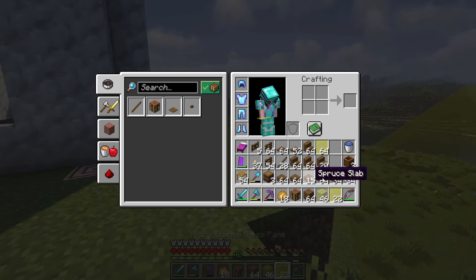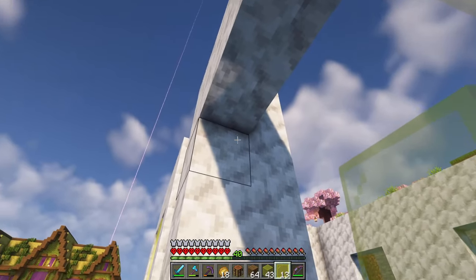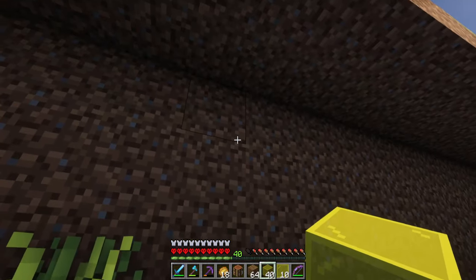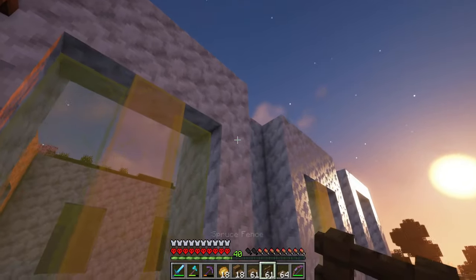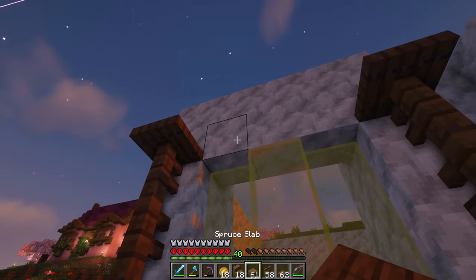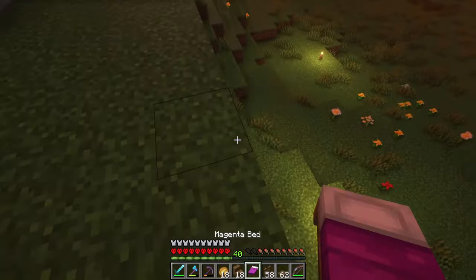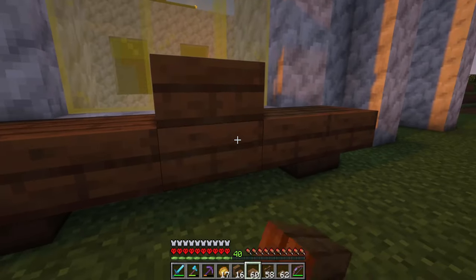Now we'll do some smelty smelty glass, some picky picky flowers, and then crafty crafty glass blocks. I also crafted a ton of spruce materials. Now let's first do the windows - I love doing this trick of the small glass panes on the side and the big window in the middle. It kind of makes it look like the window is curved. Now we can add all the spruce decoration around it which always gives the build such a beautiful cozy cottage look. I'm gonna turn it into a little tiny roof over the window - it's cute.